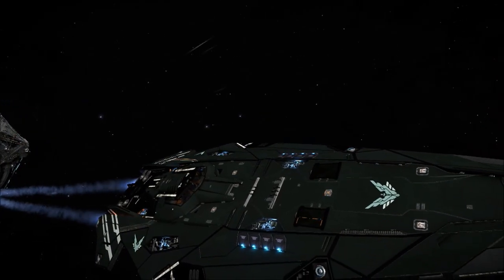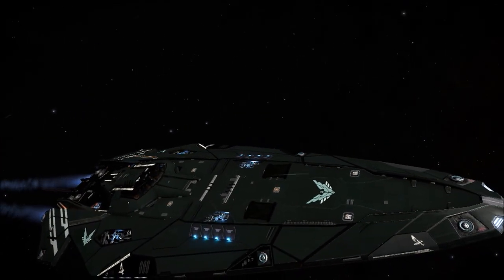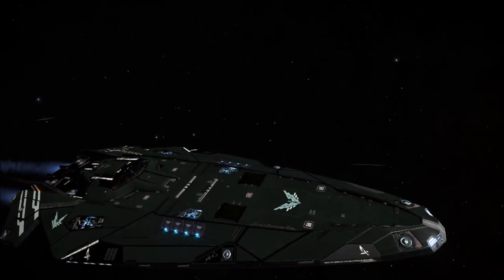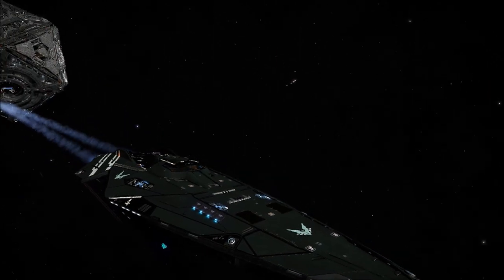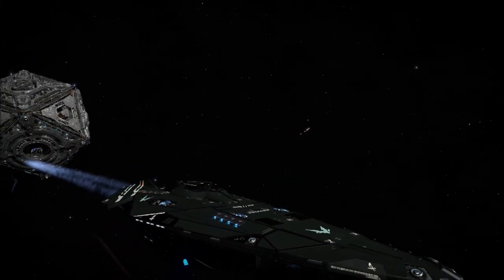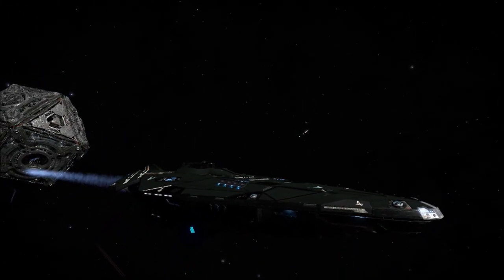Hi, this is Global 1975 and today I'm taking a look at the Condor. There's not going to be a totally in-depth review, this is just going to be a brief look at the Condor. You're formerly the biggest baddest ship in the game that now has two usurpers in the Corvette and the Cutter.